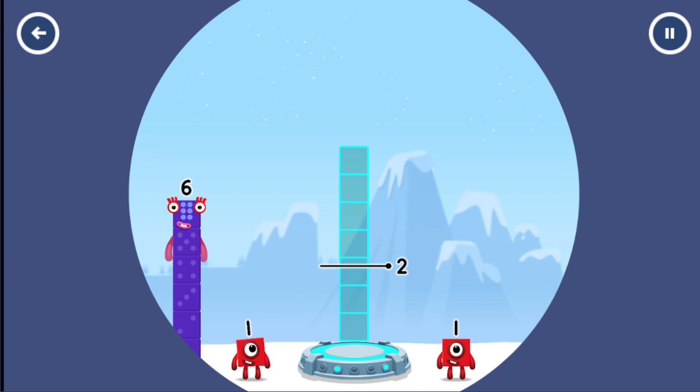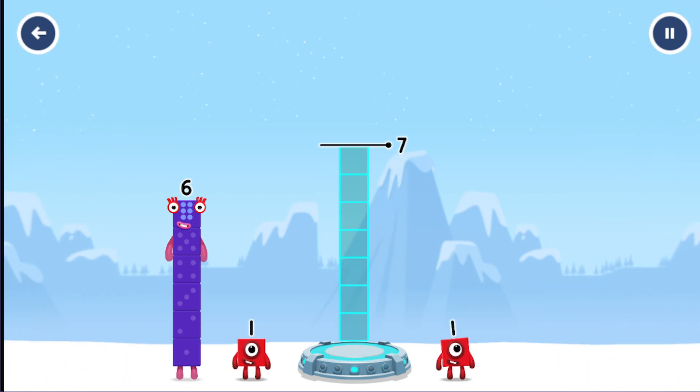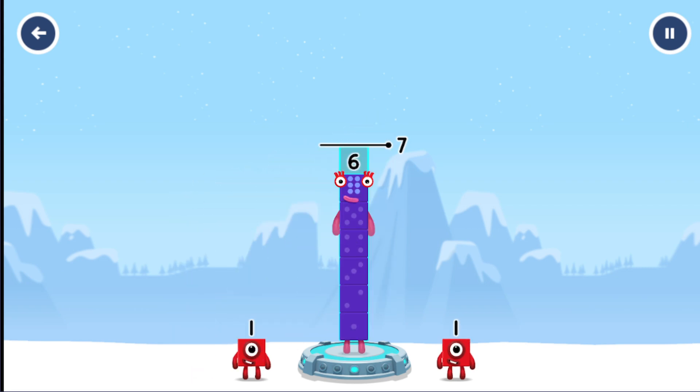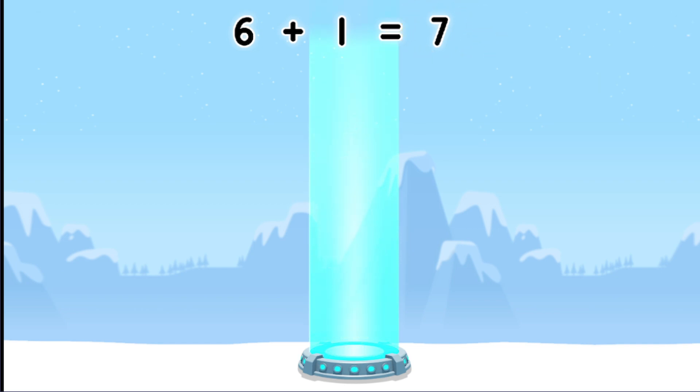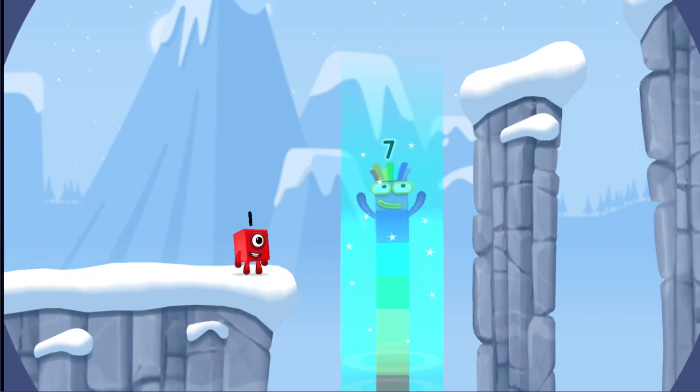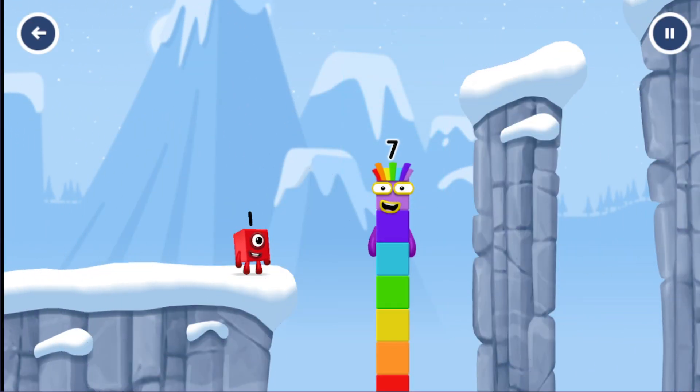Add number blocks to make 7! 6 plus 1 — that's right, 6 plus 1 equals 7! I am 7 — excellent!